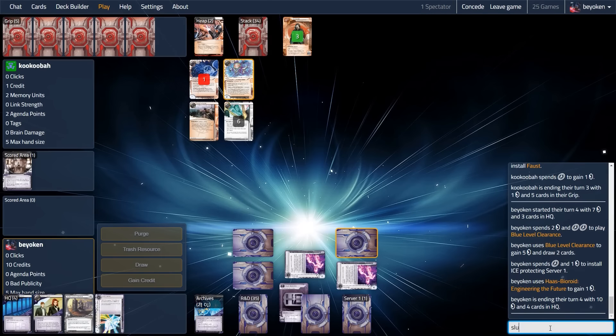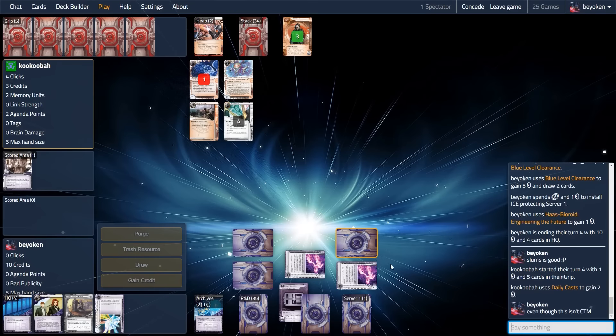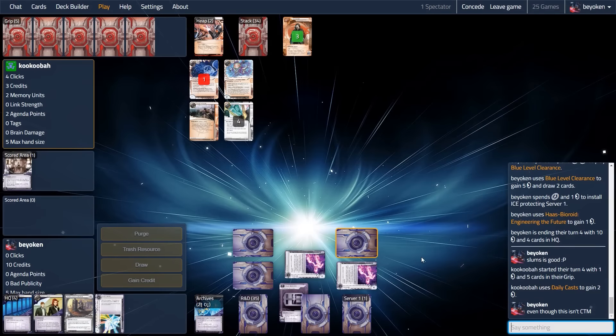Being forced to ditch 2 cards at this stage is not ideal for my opponent. So I don't reveal the Jackson yet — I simply double ice it in case my opponent decides to contest it next turn, and then next turn I can use the Jackson. The reason I didn't use Jackson this turn is because I had Blue Level in my hand. Obviously I'd rather draw with Blue Level and get money rather than use Jackson.